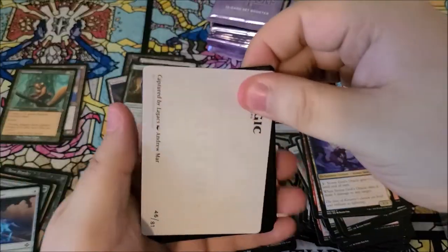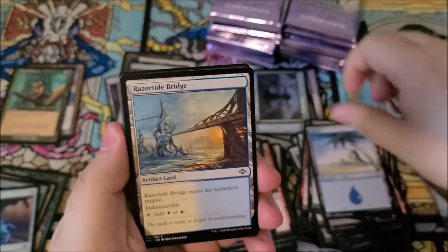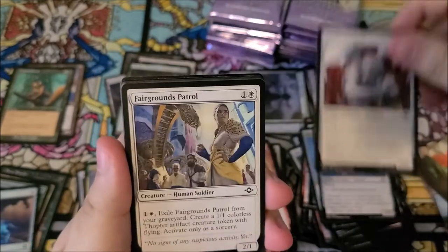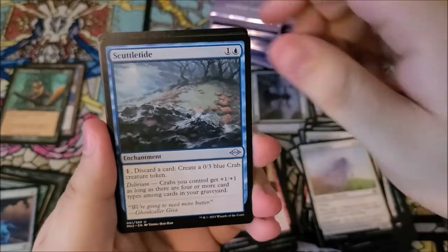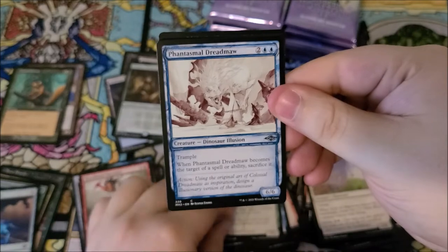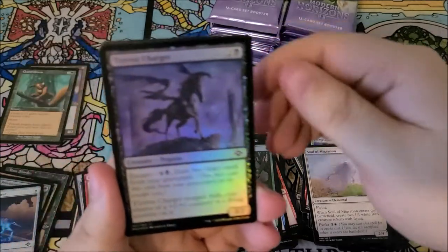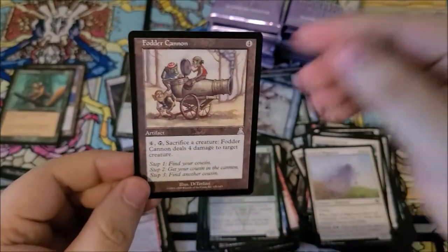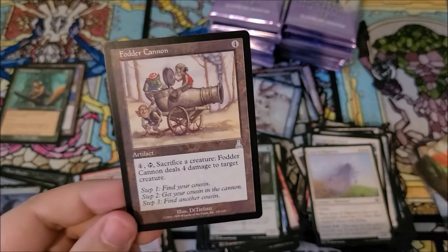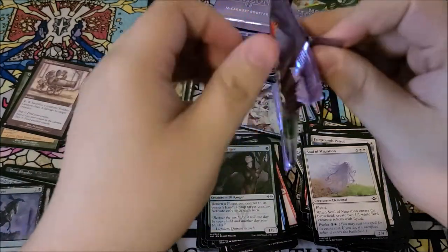We got an island, razertide bridge, chrome courier, ornithopter of paradise in the regular border, marble gargoyle, fairgrounds patrol, soul of migration, scuttletide, bloodbraid marauder, curian ranger, a phantasmal dreadma — very nice. The sketch is taserius charger, and fodder cannon is our list card. I do like the flavor though — find your cousin, get your cousin in the cannon, find another cousin.